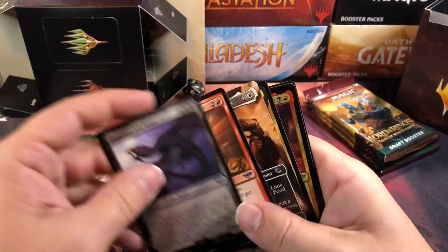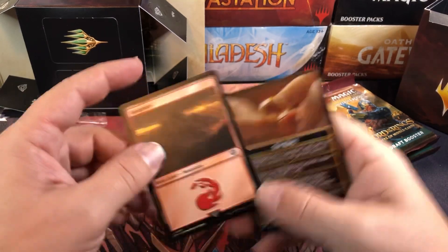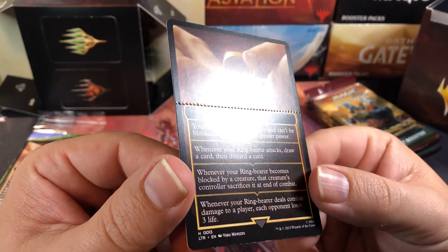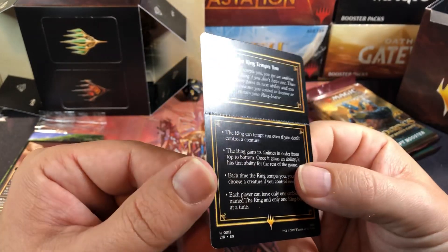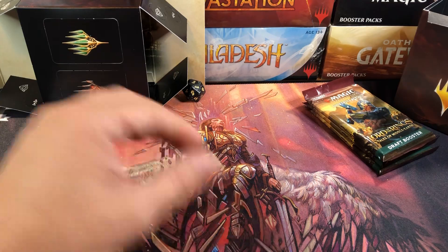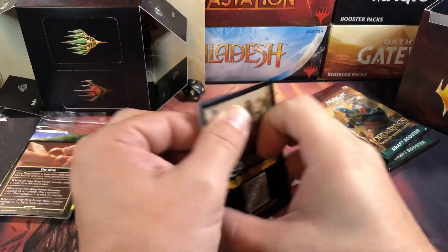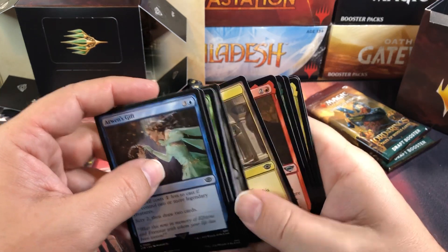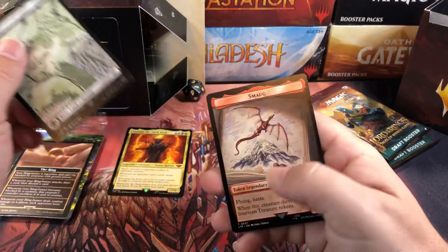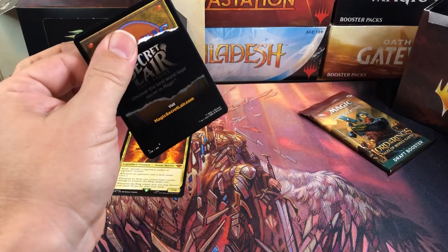Alright, let's see. Another pull already — King of the Oathbreakers, and a foil Zagrek. And our first double-faced token. I found one of these in the bundle box and thought it was a misprint because it had this perforation along it, but I guess it's not a misprint — they just do that on these for some reason. But apparently they made it so you can tear the card in half. I'm not sure why they want you to tear the card in half, but maybe I just missed that information. Wizards isn't exactly forthcoming with a lot of information. Sauron the Dark Lord for our first mythic, and a Smog token.